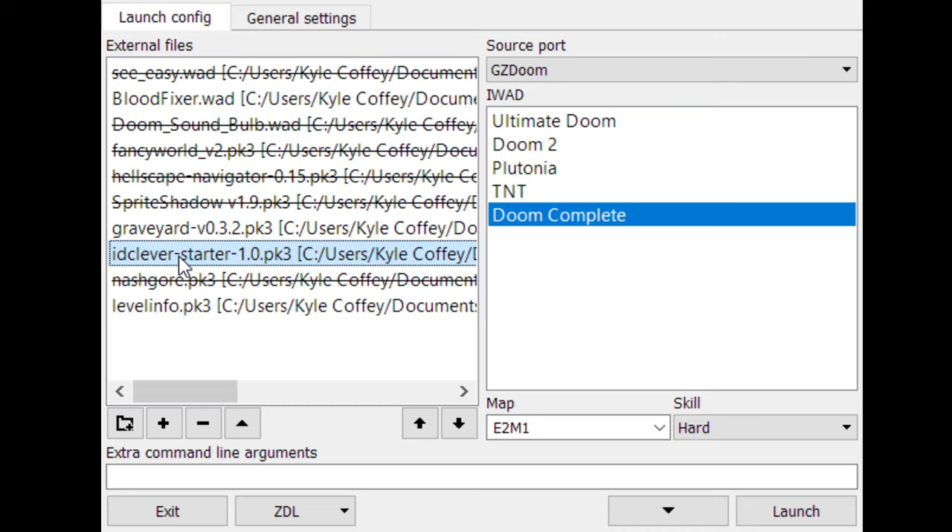Then I'm using IdClever Starter, which is the number one way to pistol start, in my opinion. It will pistol start you on every map and doesn't do much else. Pretty neat mod. And there's Level Info, which tells me about my secret count and my kill count without me having to open the auto map.